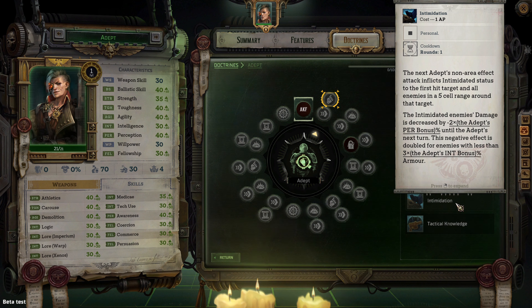Intimidation costs 1 AP. The next adept non-area effect attack inflicts the intimidated status to the first hit target and all enemies in a five cell range around that target. Intimidated enemies' damage is decreased by negative two times the adept's perception bonus until the adept's next turn. This negative effect is doubled for enemies with less than three times the adept's intelligence bonus in armor.